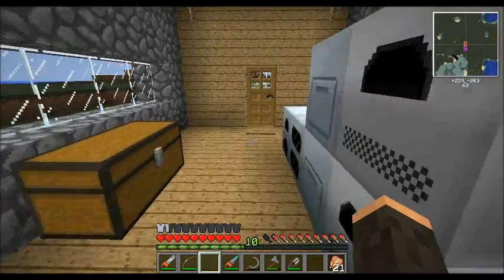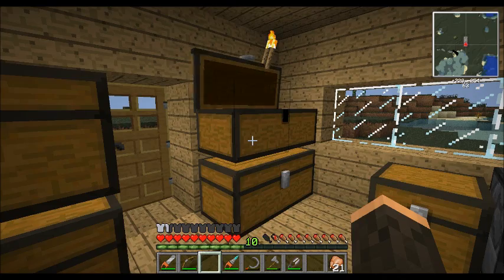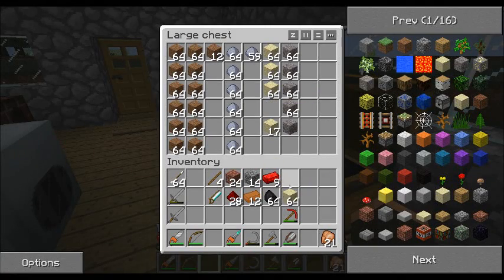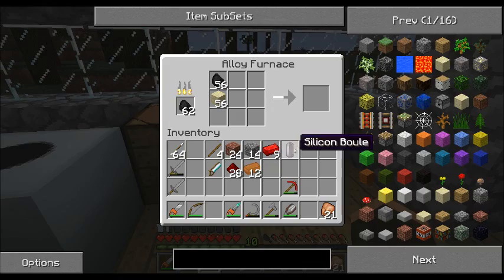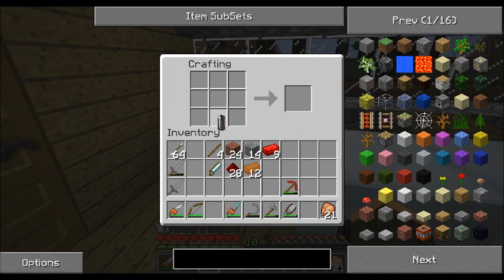Next, what we want is some coal and some sand. This is going to make an ingredient we need for making some of the advanced machines called a silicon boule. So we'll go ahead and take the silicon boule here, and what we do is put it and the diamond saw in and we get silicon wafers.